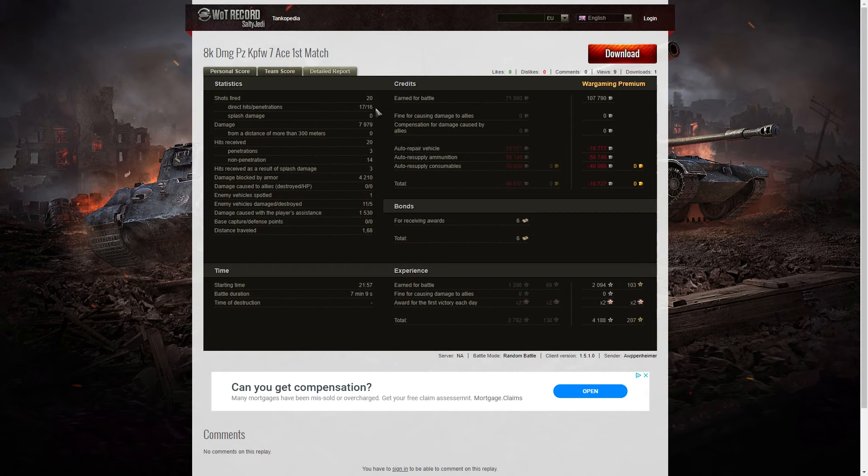He fired 20 rounds, got 17 direct hits, 16 penetrations, damage of 7,979 hit points — all of it at close range. He received 20 hits from the enemy: only three were penetrations, 14 non-penetrations, and three hits from splash damage from enemy arty and HE. He blocked 4,210 hit points of damage in total — a huge amount. He spotted one enemy vehicle, damaged 11 of the enemy, killed five of them, and did spotting assistance of 1,530 hit points.